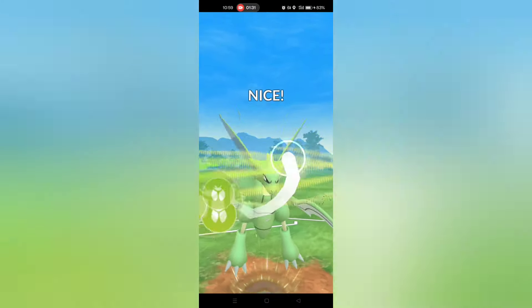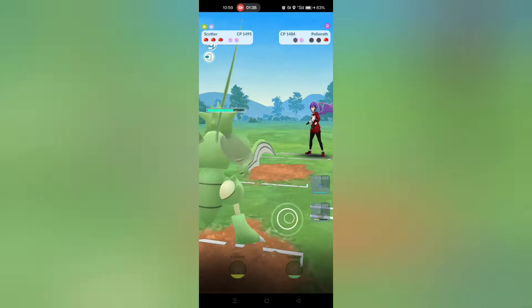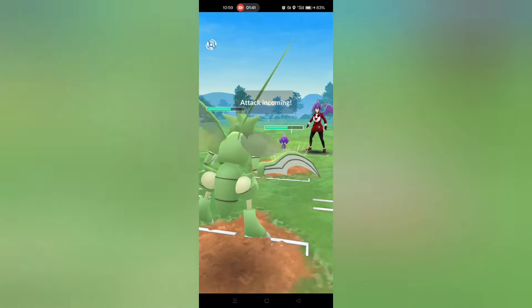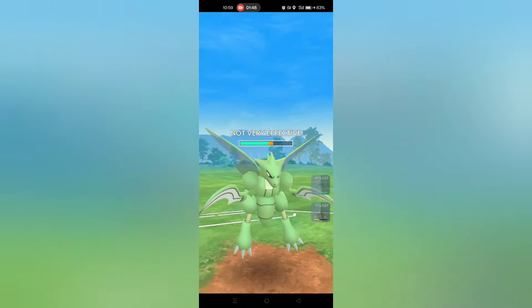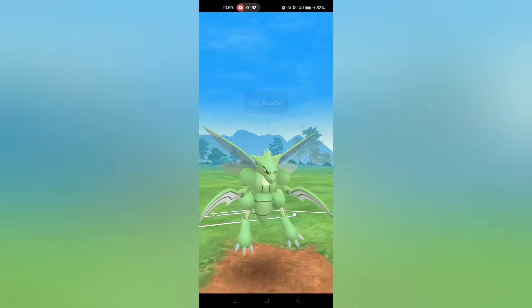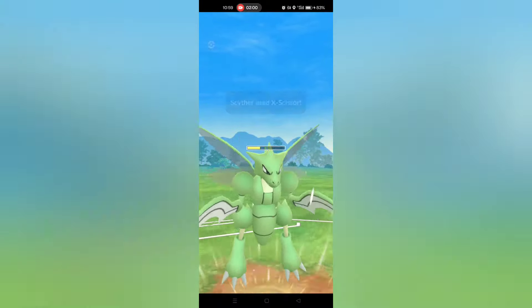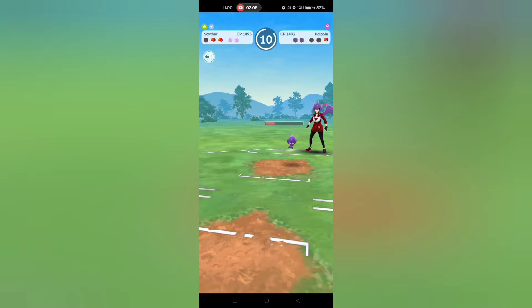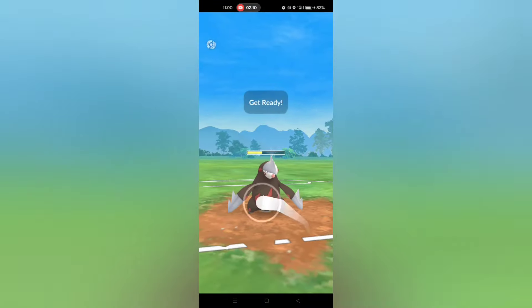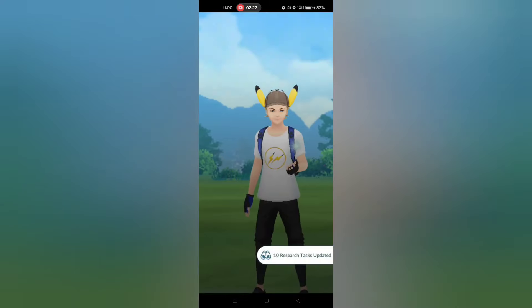This is a Bubble Polywrath — not as comfortable as you'd like since Counter would be double resisted, but Bubbles are adding up. I go for X-Scissor and pick up the KO. The opponent sends back in Poipole — I let the charge move go through, they bait with Fell Stinger, and that cements the win. I go for X-Scissor which won't quite KO from this range, but my opponent shields anyway. I send back in Excadrill with a Drill Run loaded — picks up the KO. Wiscash gets the day off and we take the win.